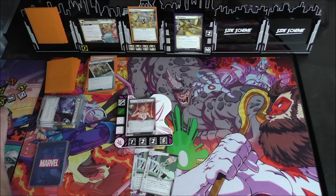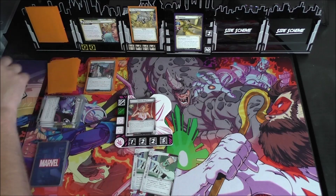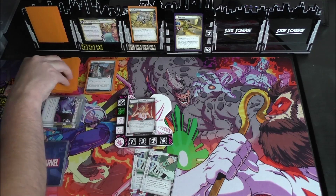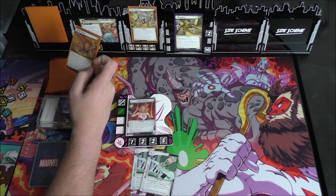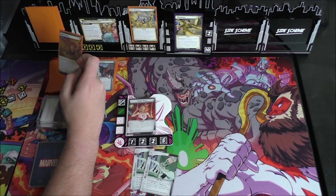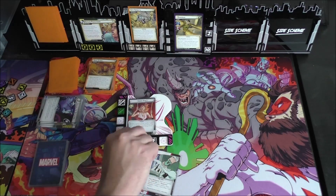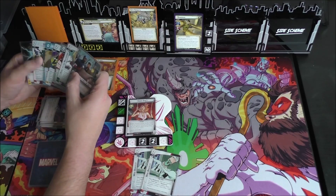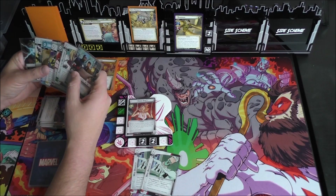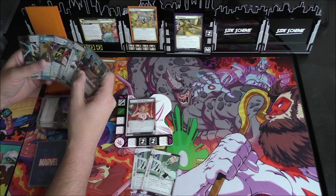Sandman gets to go first though — one threat, and he's going to scheme for one plus one, that's two more threat. Our encounter card is Sandstorm: deal X indirect damage among players where X is the number of Sand counters on City Streets. If there are no Sand counters, place three Sand counters and shuffle this card into the encounter deck. So Gwen just takes six damage to face. That's a real dangerous card — pretty brutal.